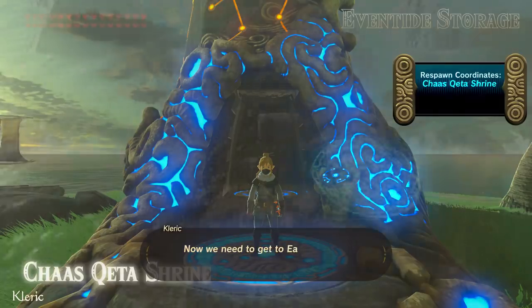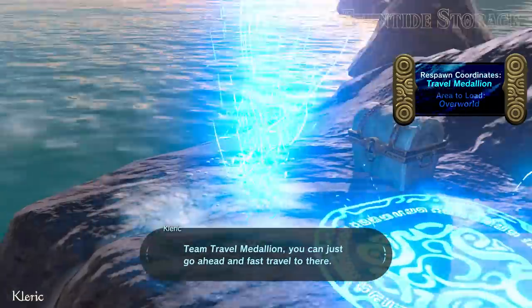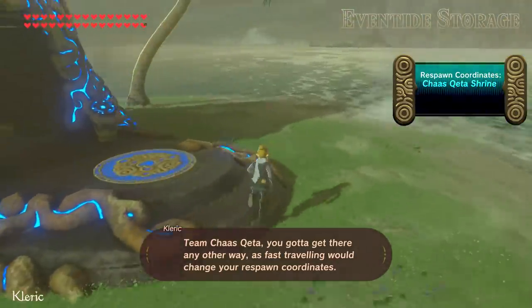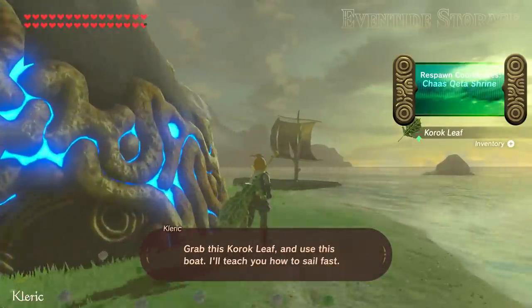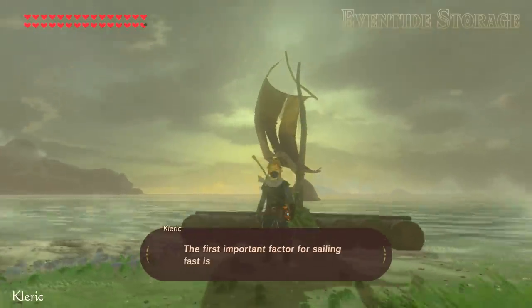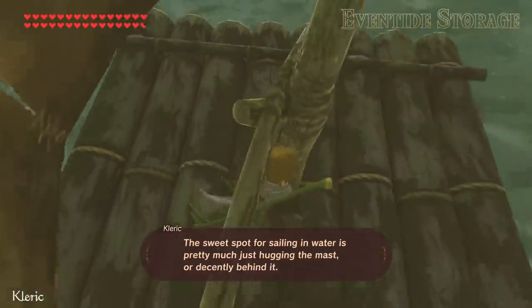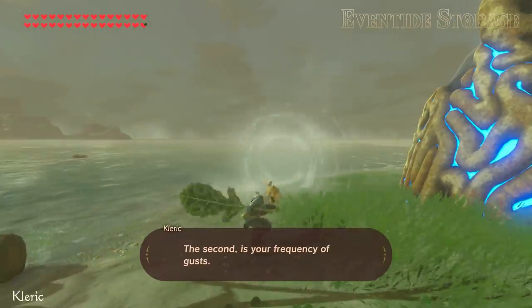Now we need to get to East Akala Stable. Team Travel Medallion, you can just fast travel there. Team Chas Keda, you gotta get there any other way, as fast traveling would change your respawn coordinates. Grab this Korok leaf and use this boat — I'll teach you how to sail fast. The first important factor for sailing fast is your position on the boat — the sweet spot is pretty much just hugging the mast or decently behind it.